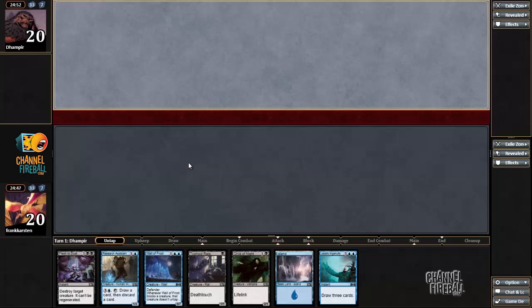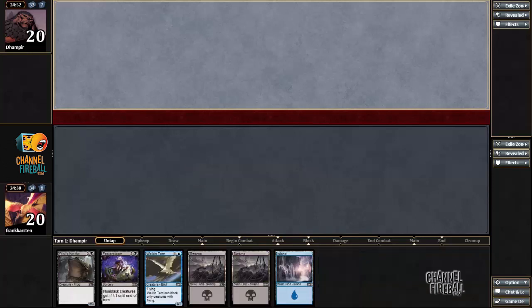Welcome to round 1 with our blue-black draft deck. Let's start off with a mulligan because only one land is not going to be good enough. This is better. The classic Faster Gloom, Welcome Turn combo.